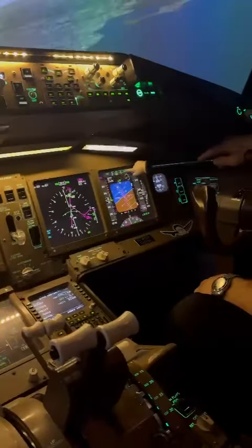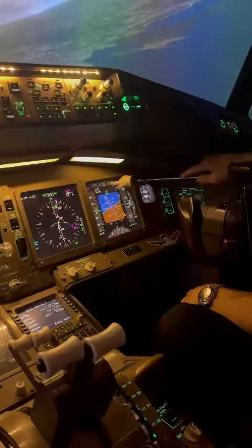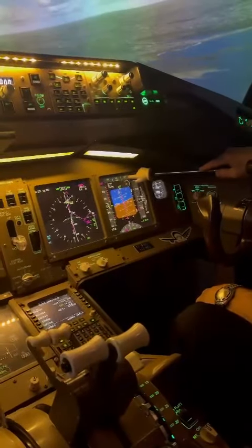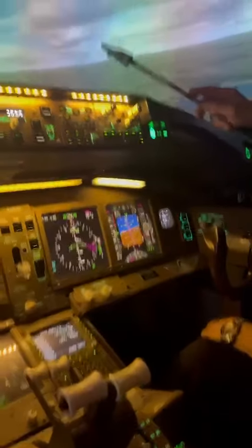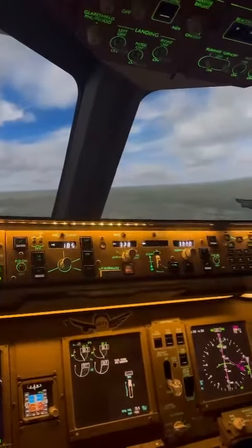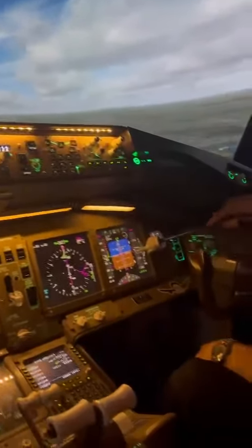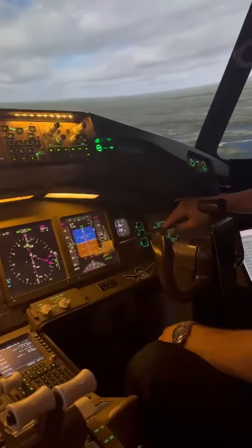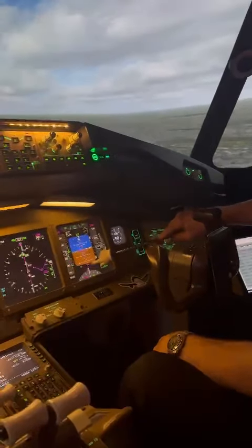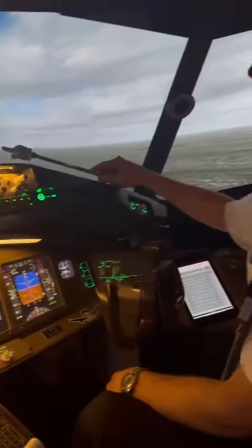Back on the primary flight display — the localizer and glide path are now locked in. We are on the approach to runway 33 right and things are looking good. Through 3,000 feet. Localizer diamond. We're going to pick it up again on the third part for the approach and landing.